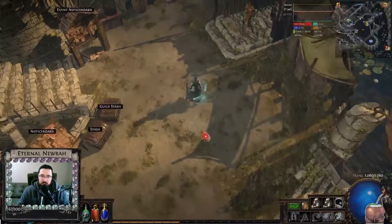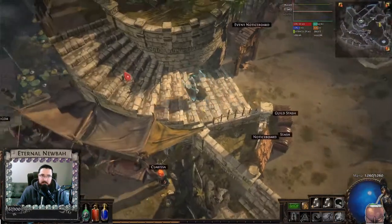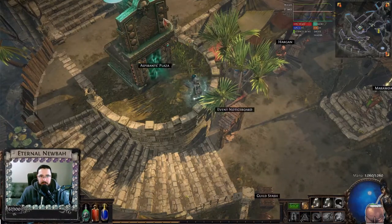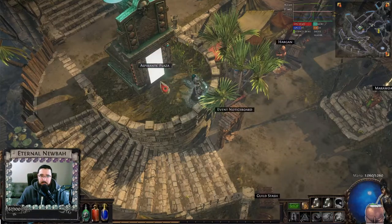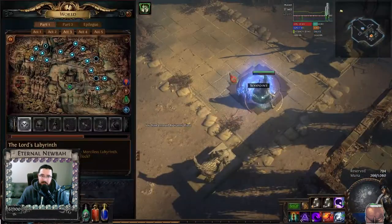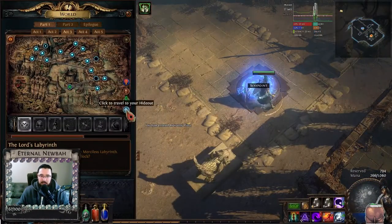First thing you must do is go to Act 3. Once we reach Act 3 in the campaign, you will see that over the staircase, there will be a plaque with these balls here kind of lighted up. Once all six are lit up, you can enter the Aspirant Plaza. After entering the Aspirant Plaza once with a character, you're going to click on the waypoint, so you can access from any waypoint, even from your hideout.